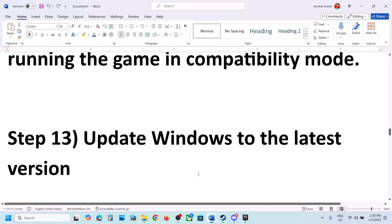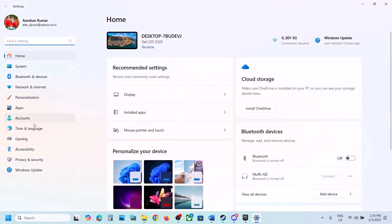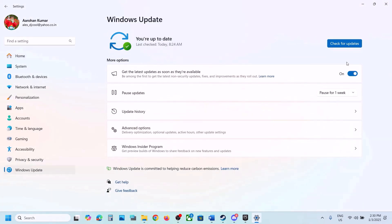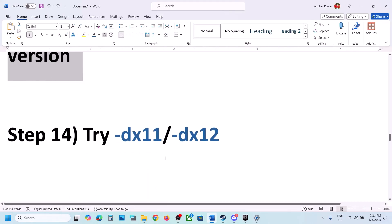The next step is to update Windows to the latest version — this is important. Open Windows Settings, go to Windows Update (or Update & Security), and click Check for Updates. Once all updates are installed, restart your computer and after the restart launch the game.